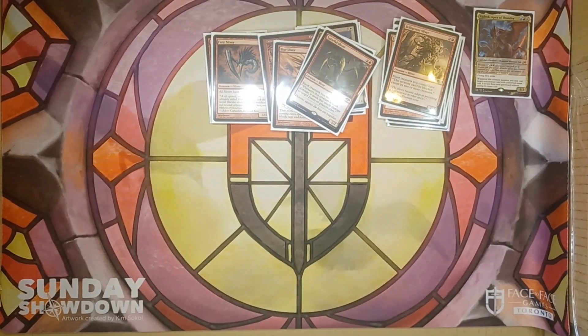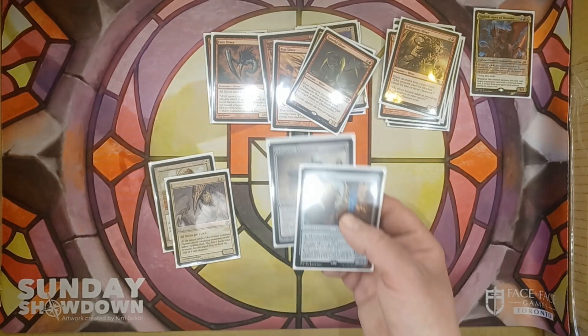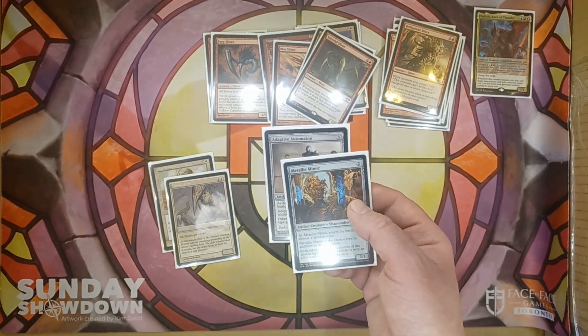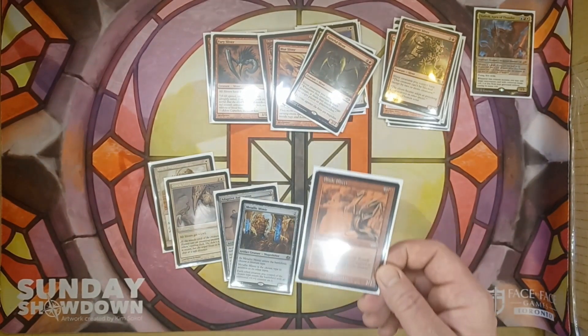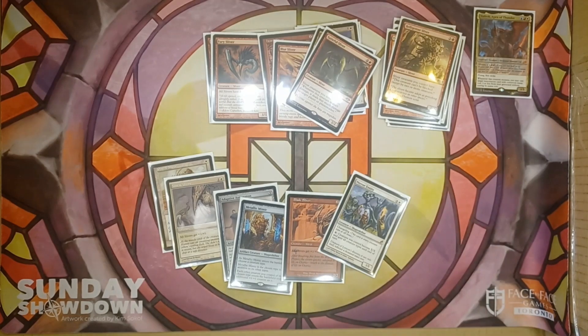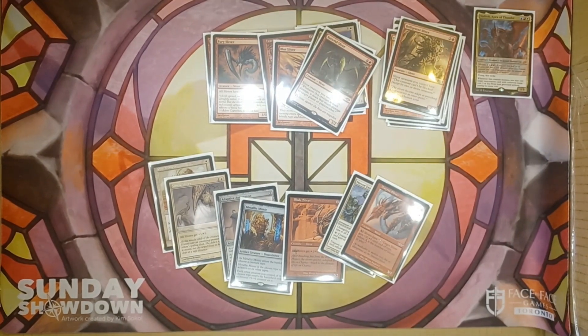We've got some go-wide buffs to make our whole team bigger. There's Plated Sliver, Sinew Sliver. We're running Metallic Mimic and Adaptive Automaton because they give all of our Slivers +1/+1 and count as Slivers themselves. We're running Blade Sliver. Mirror Entity is a great one because it counts as all creature types and we can pay X to make all of our Slivers base power and toughness X/X till end of turn. And Magma Sliver gives all Slivers the tap ability to give a target Sliver +X/+0, where X is the number of Slivers in play. Very, very strong.